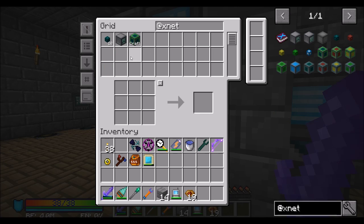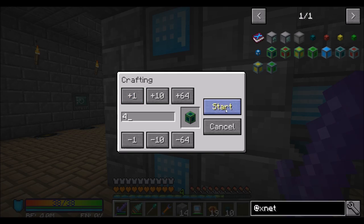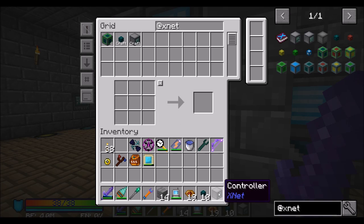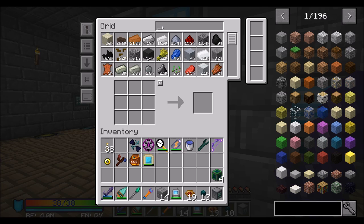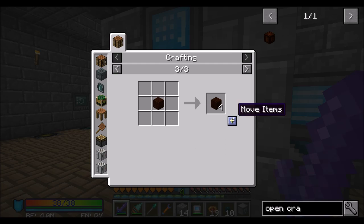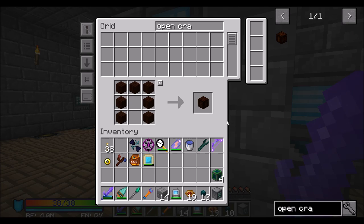So let's get some things from XNet. We're going to need our networking cable, at least a few connectors, and a controller. We're also going to need an open crate — to get an open crate, we're going to need two sets of that recipe, which should get me one of these. We're going to need a phantom face because I like to keep my area over there nice and clean and tidy.